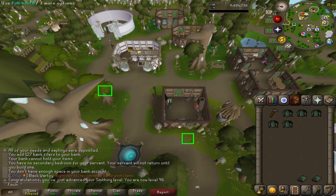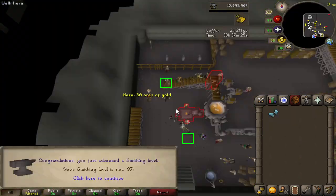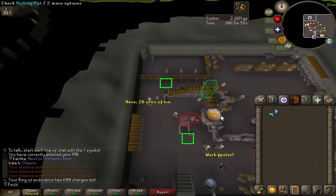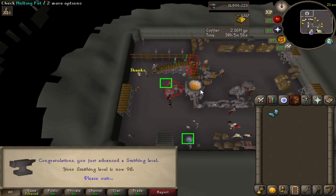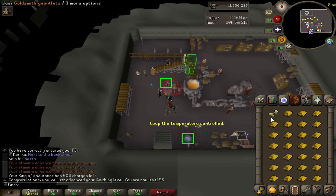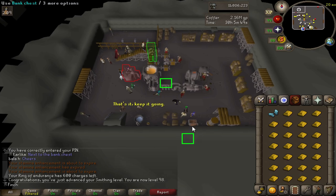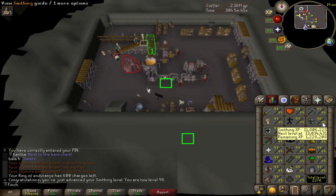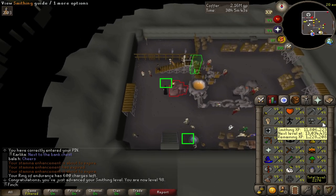Just finishing up my addy bars and then it will be on to the gold ore. And there is 97, and this inventory of gold is going to be 98 smithing — one level left to go. Only a few hours of training. Smithing is incredibly fast. I am so excited for max; I've been working towards this for such a long time. Very, very close now.